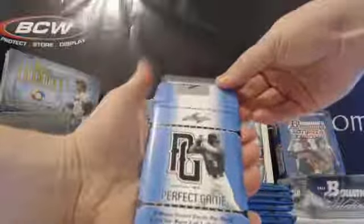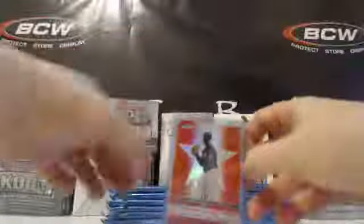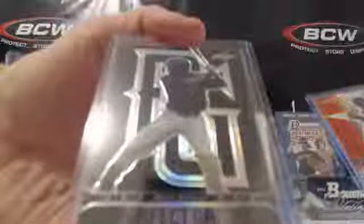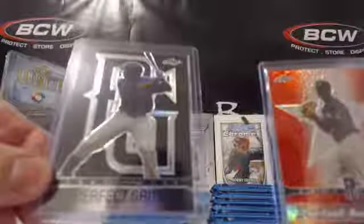We're going to flip these over. The top card is Tukey Toussaint, five out of five, the red — Perfect Game Stars metal. That one goes to Greg. The bottom card is Benito Santiago, Perfect Game black. So black metal and a red metal. Greg gets the Tukey Toussaint red and Zach gets the Santiago Perfect Game black.